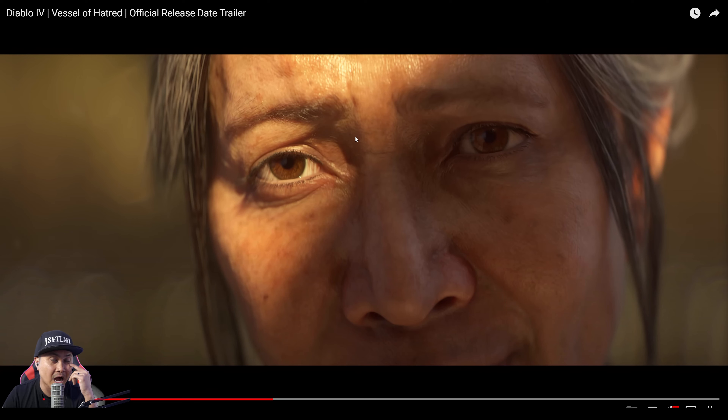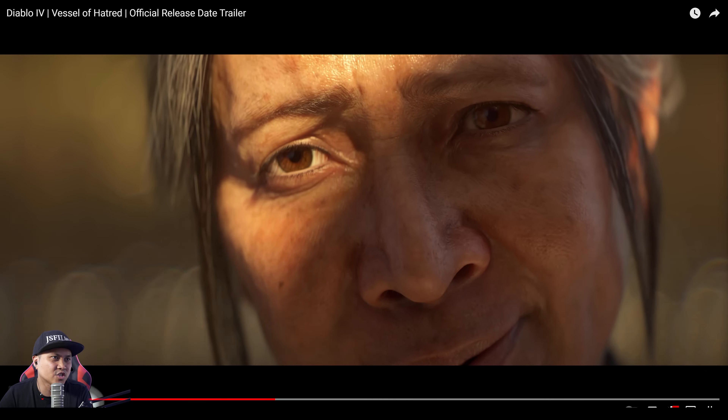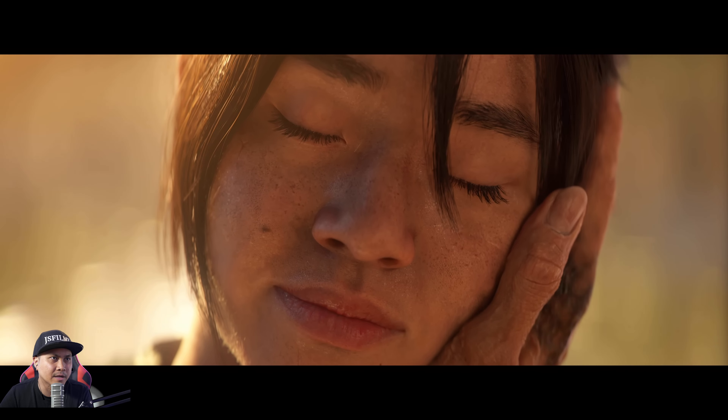One of the problems with hitting the eyeballs straight with a light is it really makes a difference. This is actually a perfect frame for this — if you put your eyeballs in shadow it's gonna look realistic, but once you blast it with light — if you were to cut this frame in half right in the middle, the shadowed side is gonna look more realistic than the lit side. It's just so hard to do it and get it right.